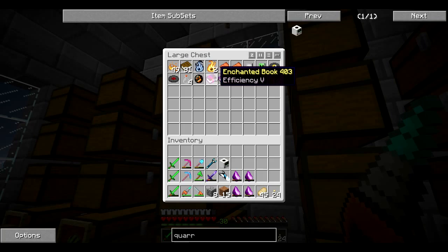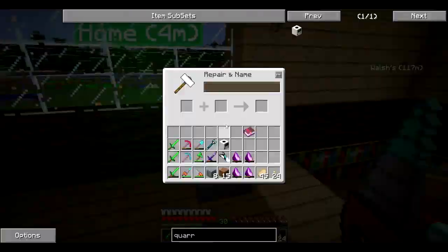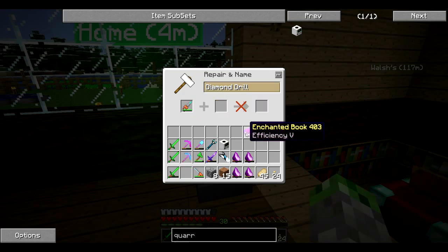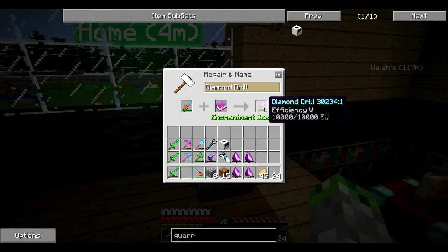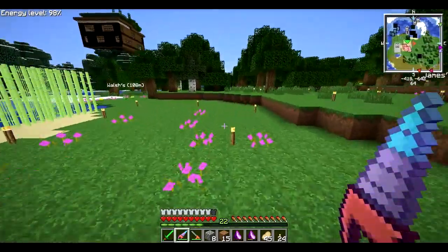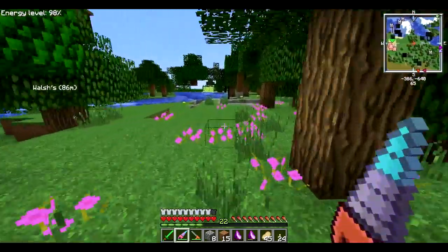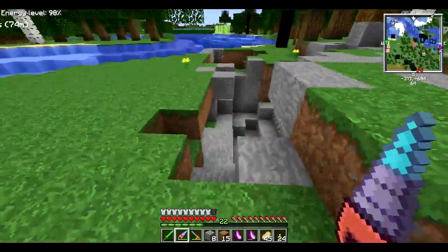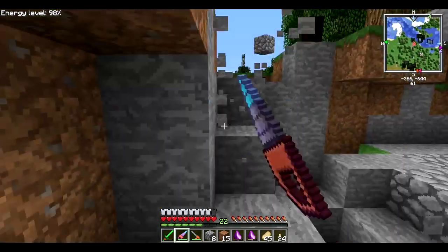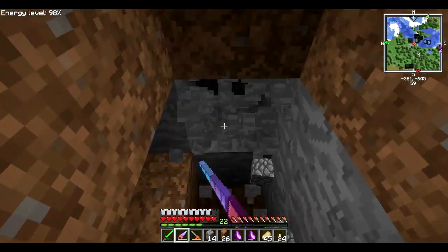I do have Efficiency V — that's actually a really good enchantment to put on your diamond drill. I'm gonna go do that right now: diamond drill plus Efficiency V for eight levels. Let's go back to that watering hole area so I can show you the difference between the regular one and the Efficiency V one. It absolutely eats through dirt.